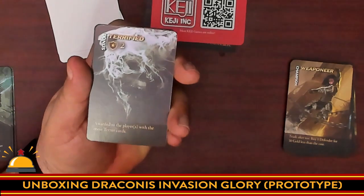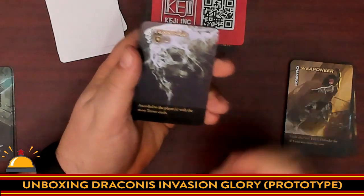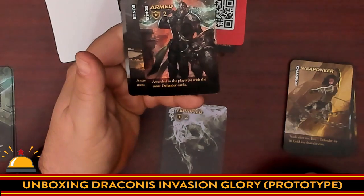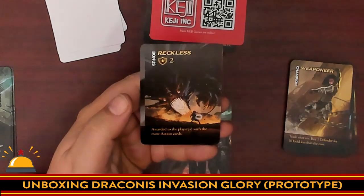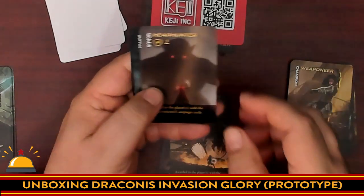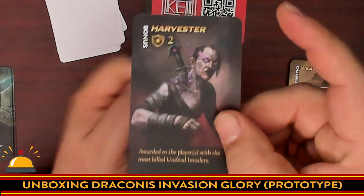Now we're going to look at the bonus cards. This one says awarded to the player with the most terror — it's worth two points. So now we have end game scoring cards, with unique artwork on each one. I like seeing lots of colors here. Awarded to the player with the most defender cards; then we have reckless — awarded to the player with the most action cards, and so on. The artwork is as good as the original, and I'm liking the variety of colors. Really nice looking art.